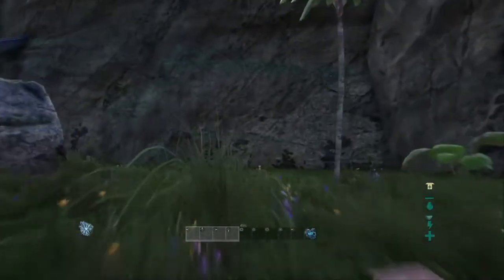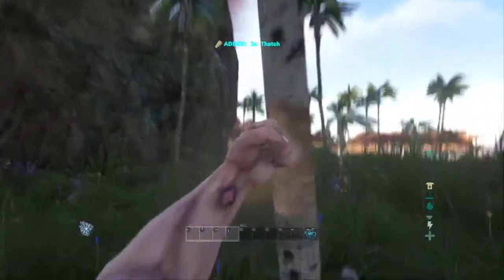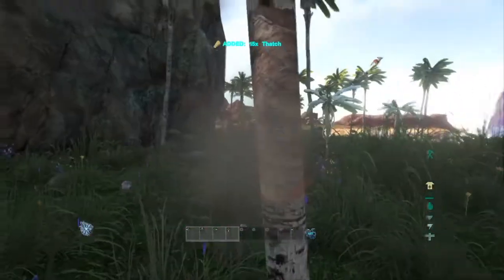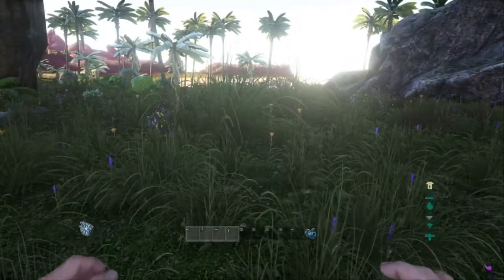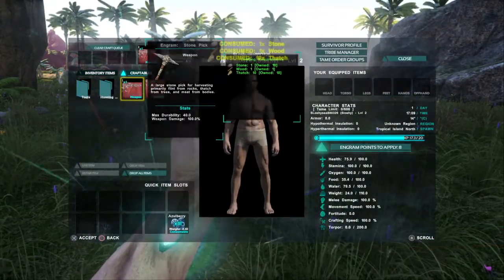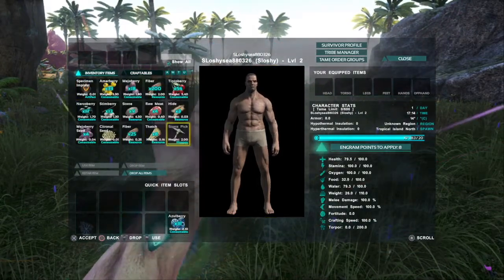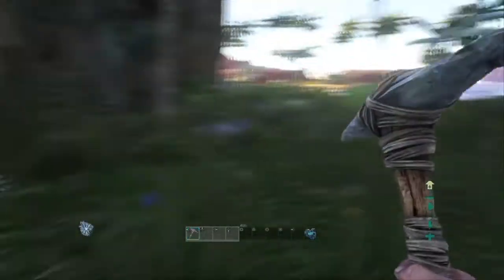Let's go back to getting some stones and things. Should probably make a pickaxe soon. There's a Lophosaurus — he won't be a problem later on when we get better, but for now I want to stay clear of them. Now that we've got some fibre and things, I should start getting some thatch and wood from these trees, so let's start punching these and then I can make a pickaxe. We're starting to get some wood — that's much better. My neck is so sore!